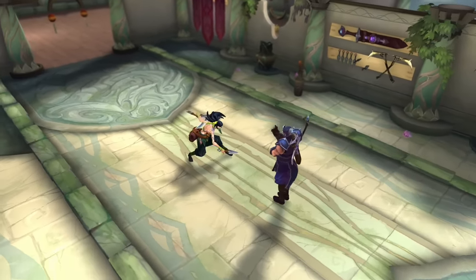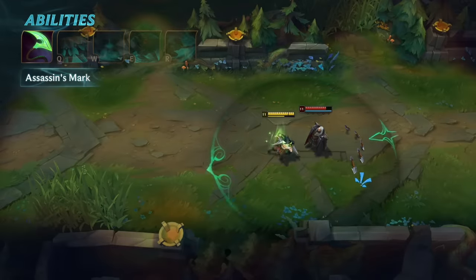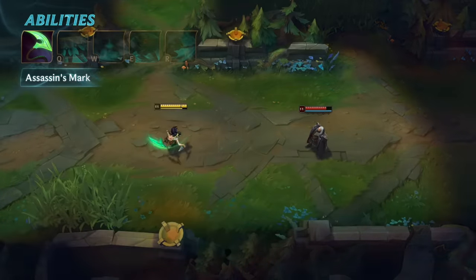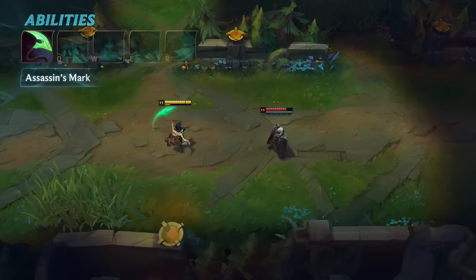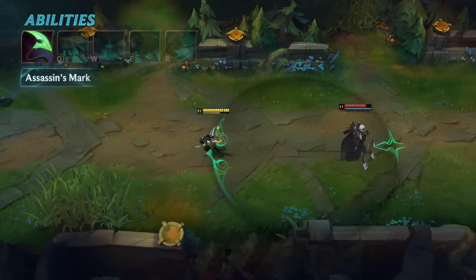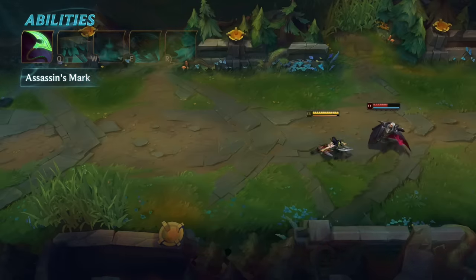Akali's passive is Assassin's Mark. Damaging a champion with an ability creates a ring around them. Crossing the ring's edge empowers her Kama, which increases the range and damage of Akali's next attack. The attack also restores a small amount of energy. When the ring first forms, Akali gains a burst of movement speed toward its edge. Once she crosses the edge of the ring, Akali gains another burst of speed when moving toward enemy champions.